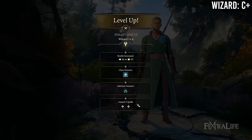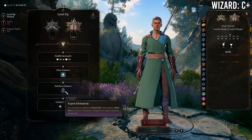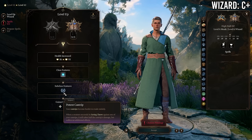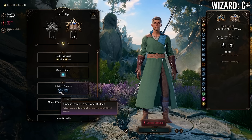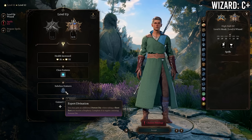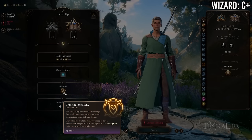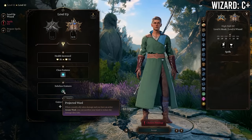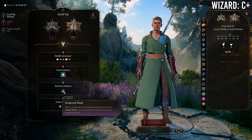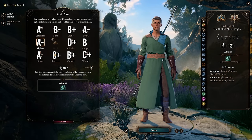At 6 Monk / 6 Wizard you gain another wizard subclass feature in exchange for losing Evasion and Stillness of Mind. The level 6 wizard subclass features vary a lot — some are quite good, particularly Evocation, Necromancy, and Divination. You also gain another spell slot. With good subclass features still at 6 Monk, either 6/6 or 7/5 are acceptable depending on what subclass feature you're gaining.